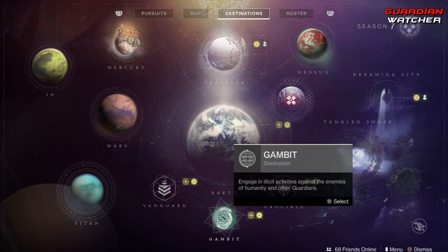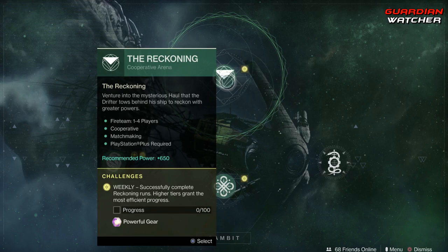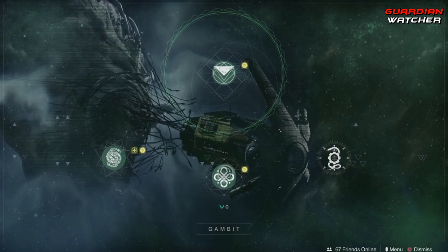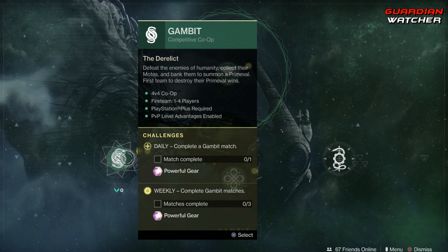Coming down to Gambit, we need to get 100 progress in the Reckoning as well as complete four Gambit Prime matches and three Gambit matches.